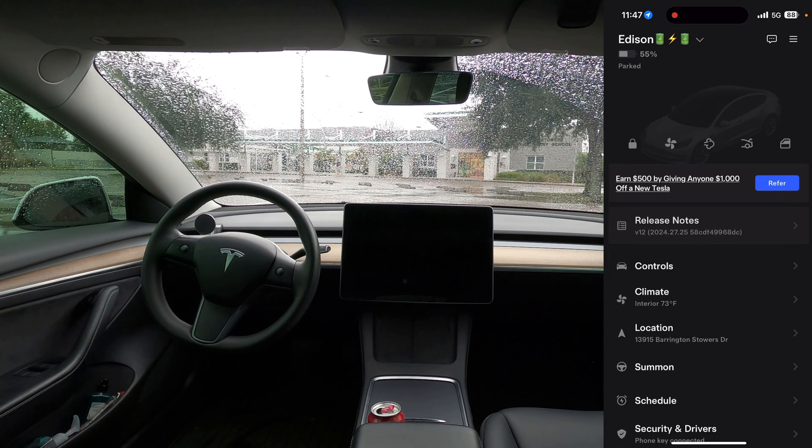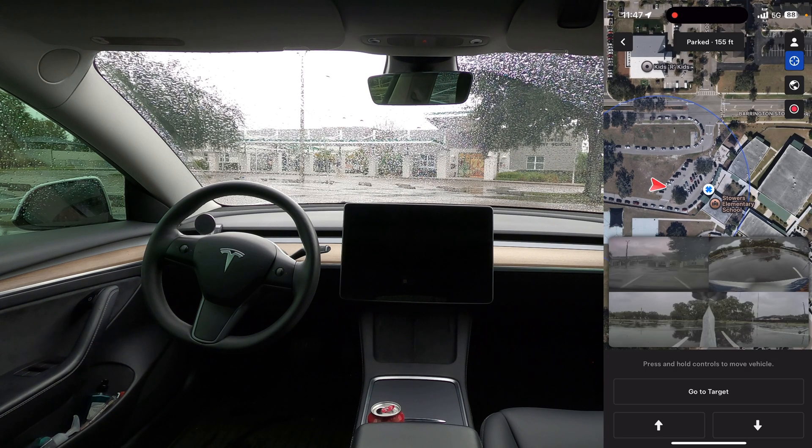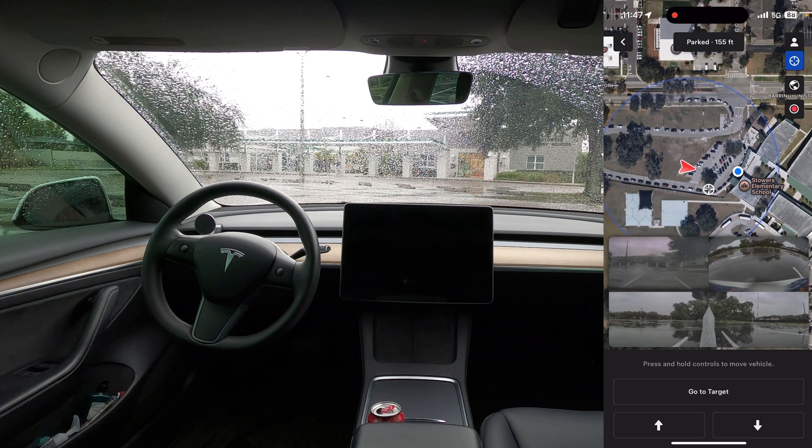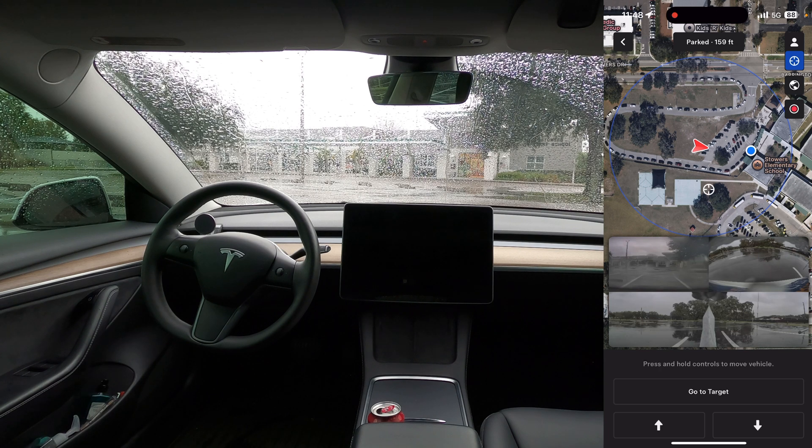So we've got the app opened. We're in park. We're going to go to the summons menu. We can certainly see here that we're not on a public road. We can see the blue circle here, which is our allowance window — how far away we can use the smart summons feature — and you can see it extends out pretty far. The goal is to back out of the current parking spot and go around the loop, and the vehicle should come to pick me up in front of the school. This is a perfect use case because it's raining. It's actually not parked in the grass — there's a new parking lot that's been put here that's not showing up with the satellite imagery yet.